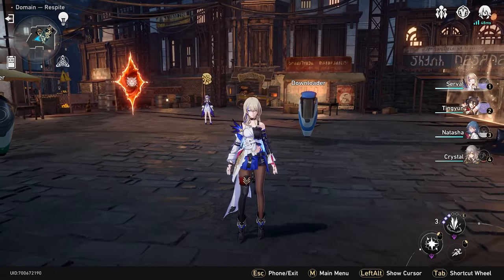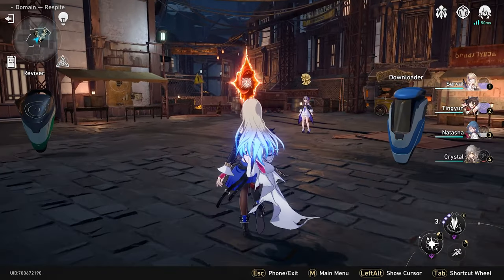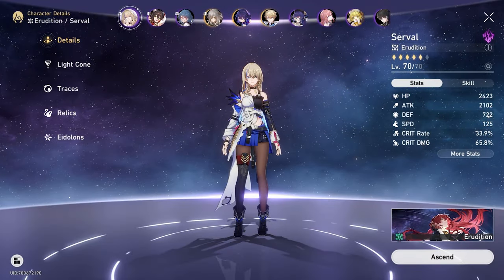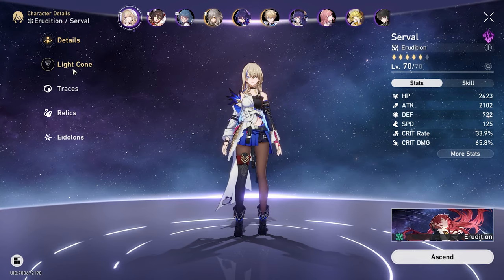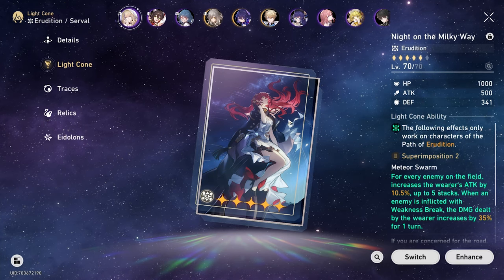What is up peeps! Today we're gonna be doing World 4 Level 2 in the Simulated Universe. I'm gonna show you guys the team we're running with and then we're gonna jump straight in. We're running Serval — if you already know this channel, Serval stands. We are a Serval lover. We're running the Himeko light cone, Erudition.